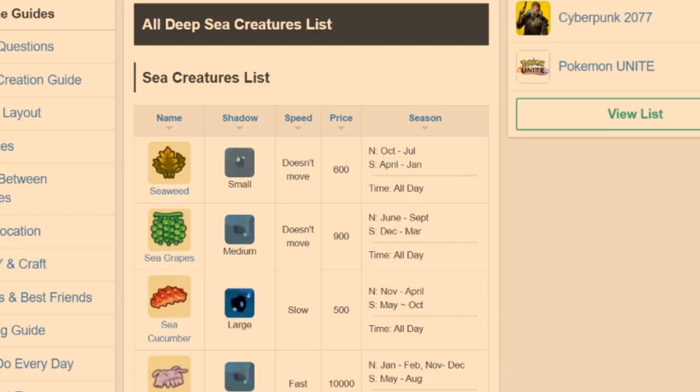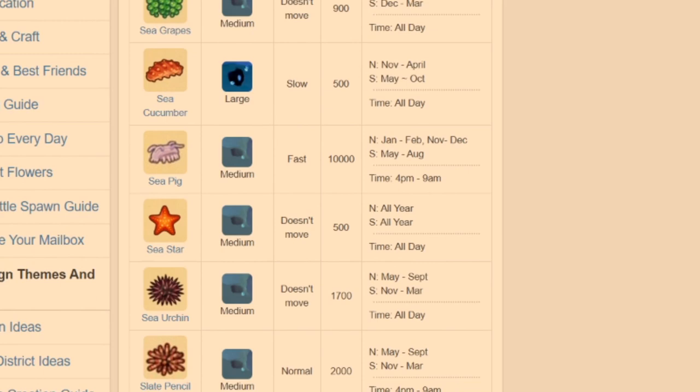So for Deep Sea creatures, there are 3 sizes and 4 speeds. While there are guides that mention 6 speeds and 5 sizes, I have actually never seen that distinction, at least to the point of regular fishing. Most of the guides I've seen have only shown 3 sizes and 4 speeds, and that's also the same stats as Nookipedia. So that is going to be what I'm going with.